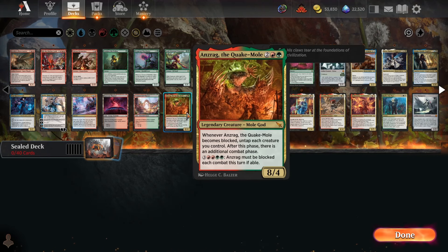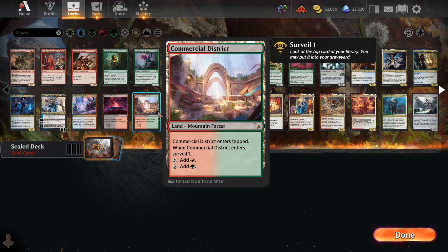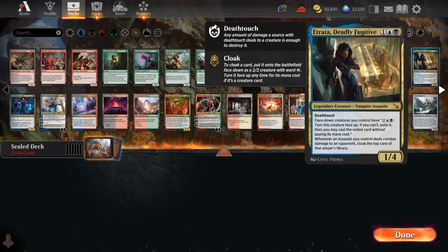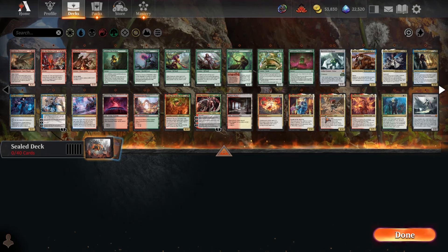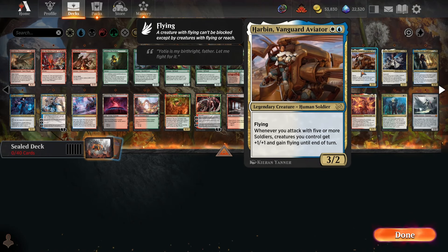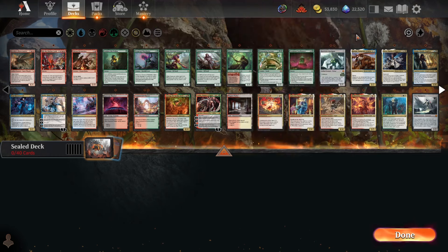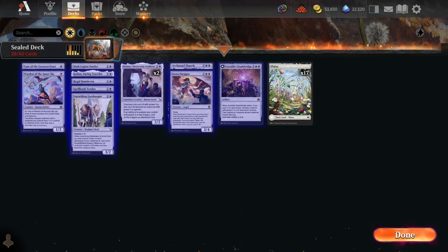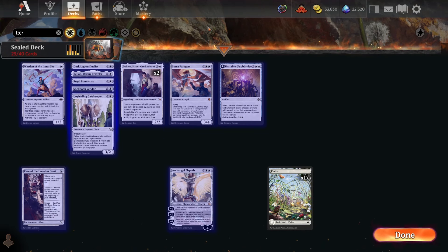We've got a couple Gruul rares and two Gruul dual lands, so maybe we get to splash a little bit of green just with enough dual lands. One Izzet card, three Dimir cards if we want to go in that direction — that's an option, but three is less than four, and I like aggro. I've got a Harbin out of Azorius, and that's it. That's all the multicolored — let's check out each color now and see how they look.